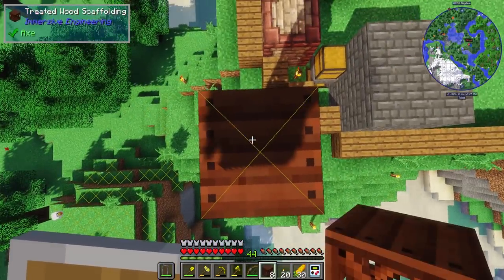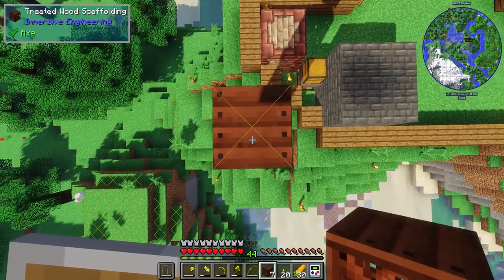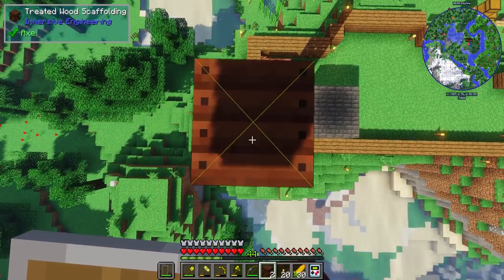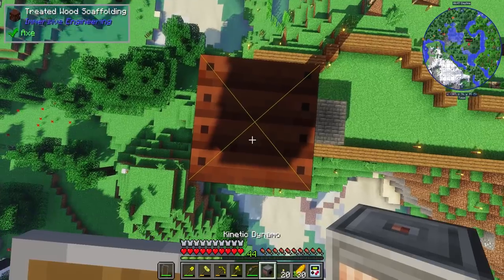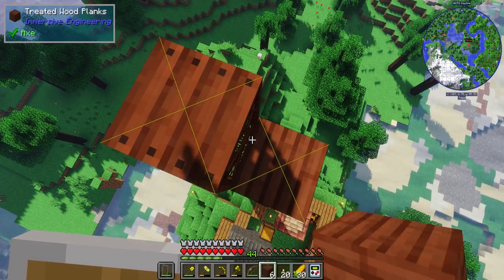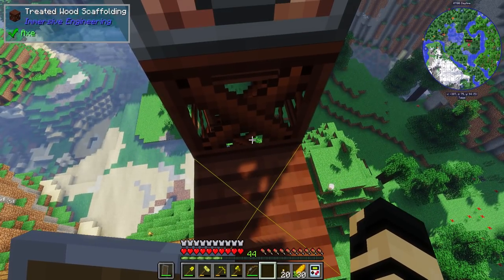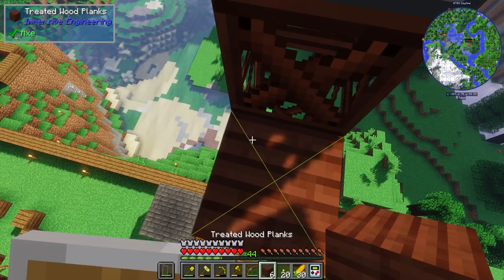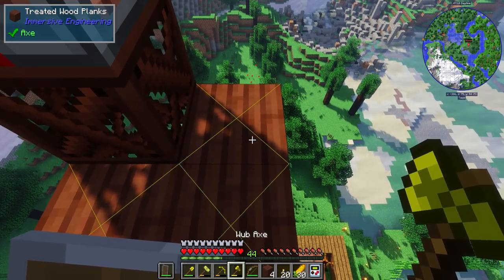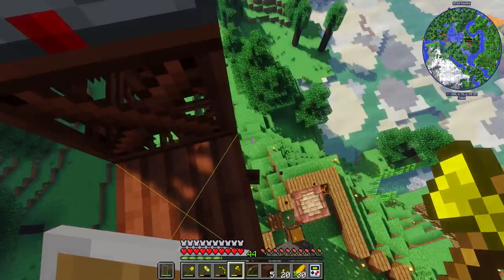If the windmill was too low, it wouldn't produce very much power. Thankfully, that requirement was removed or at least reduced so you didn't have to worry about it as much. I need the kinetic dynamo, but before I do that I think I'm going to place a block right there, because that would be a lot easier to work with. Then I can break this, stand on the side, and harvest the scaffolding.